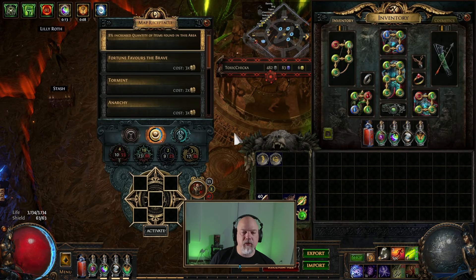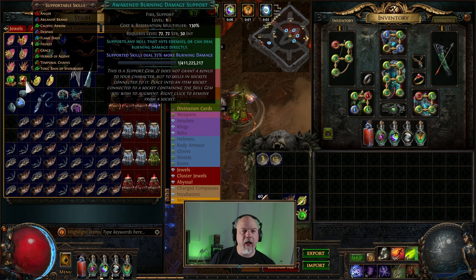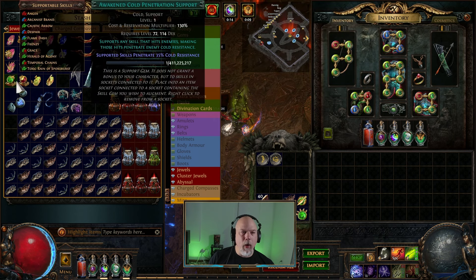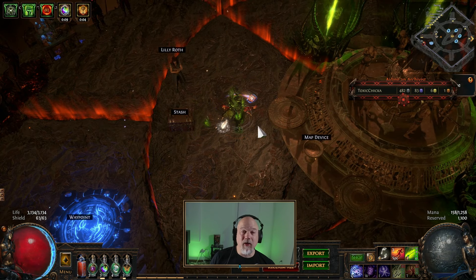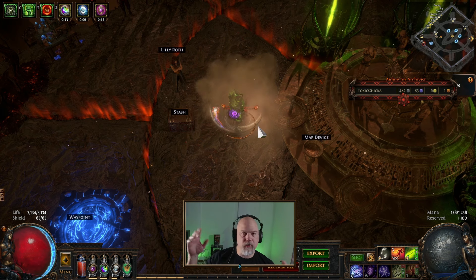I'm trying to get awakened gems and mess around with other things. I did notice this is Awakened Burning Damage - I think what I wanted was Awakened Fire Damage for this. It took me a while to figure out what they were doing, then I remembered it was the tincture thing. So I've got some awakened gems that are just not anything I can use. What I'm hoping for is that this will be a decent bossing build - the first guy on the forum was talking about doing all the Ubers and all that stuff.